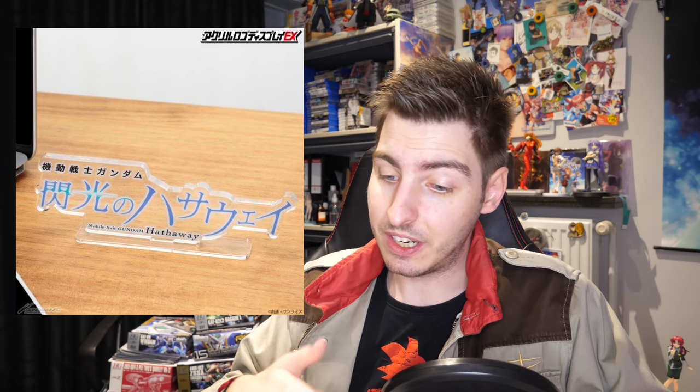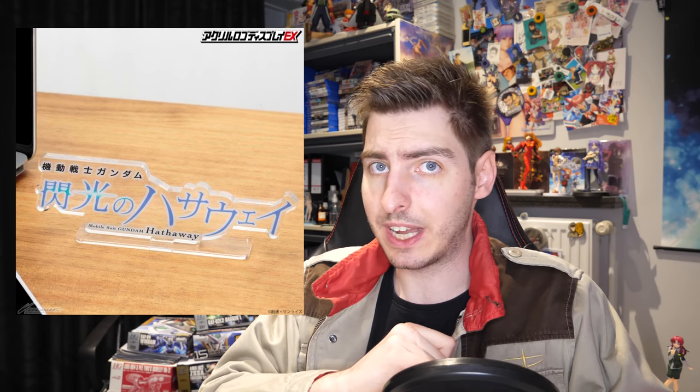While you're at P-Bandai, you might also want to check the Banquet section for a Tekadan acrylic display to go nicely with your Iron-Blooded Orphans model kits or action figures. Reservations opened yesterday and it costs 1,320 yen — about $12 — releasing in July. If Hathaway's Flash is more your thing, you can also get that logo on an acrylic stand for 3,080 yen for the big one in clear or black, or 1,650 yen for the small one, also in clear or black. Both are scheduled for a July release — so you may actually get the stand before the movie releases.